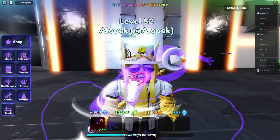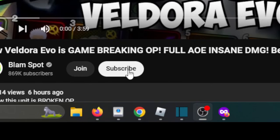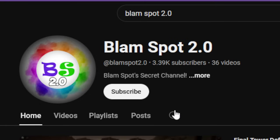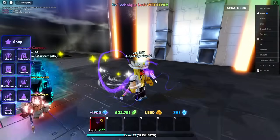This is my code unit, so step one: subscribe to the channel. When we hit 1 million subscribers we're doing a 1 million Robux giveaway. Also hit the link in the description and subscribe to my second channel Blam Spot 2.0 — when we hit 100k over there I'm doing a 100k Robux giveaway.